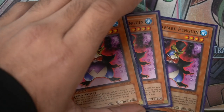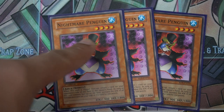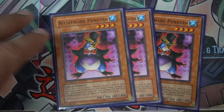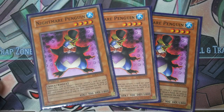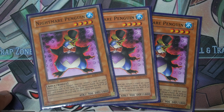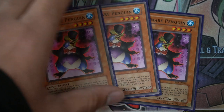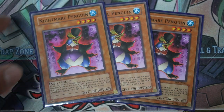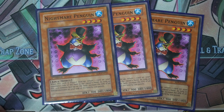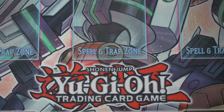Three Nightmare Penguins — usually I wouldn't play three of this one, but it's level four and we run Ties of the Brethren for the statue. He gives a little attack boost, and he's interesting because he doesn't just bounce a monster — he bounces any card, like set spells, traps, field spells. Note Penguin still works with him, so you can banish any spell, trap, or field spell.